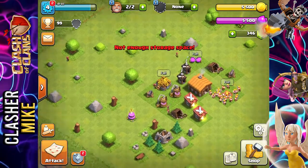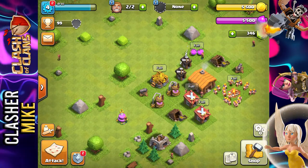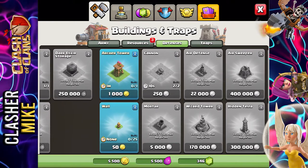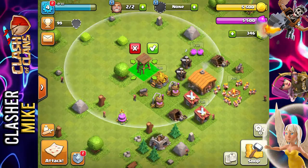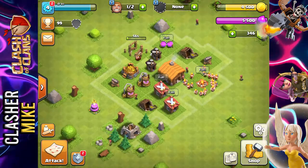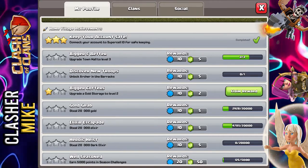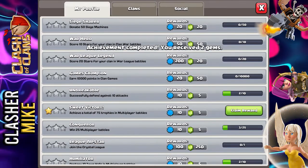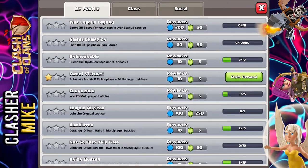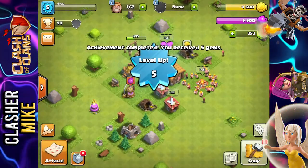Now we have 5,500 of each in the storages. So let's hop right into the shop and go see our defenses. One thing I immediately need to do is get the archer tower — the archer tower is going to play a huge part in this guys. And as you guys can see right up here we actually got another reward: upgrade a gold storage to level 2 — that's a whole 2 gems guys, 2 whole gems. We also achieved a total of 75 trophies in multiplayer battles — 5 gems. Can you hear the sarcasm in my voice?